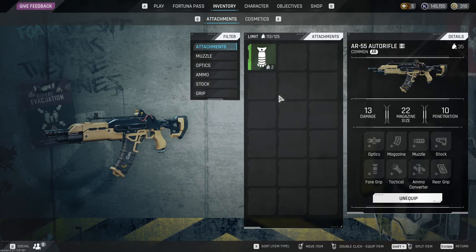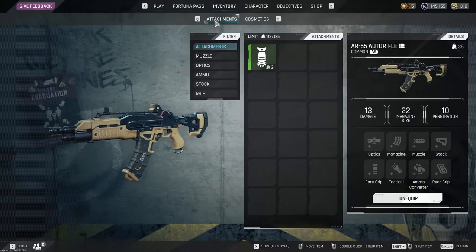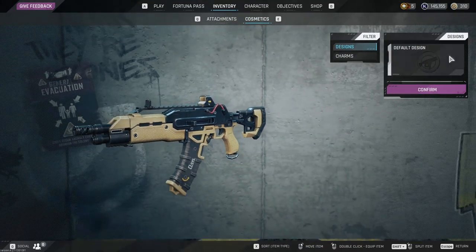I have a separate video on attachments if you need more of a breakdown. But what we're going to do is hit E on the keyboard, or click Cosmetics at the top — you can also hit Q since there's only two tabs. In this Cosmetics section you're going to see Designs, and in the Designs section if you have any skins from the shop they will be here. Click on the skin, hit Confirm, and it will equip that skin on that weapon in your inventory.